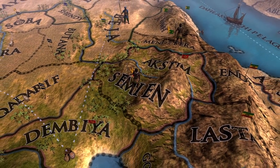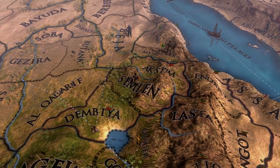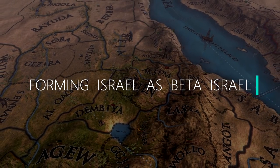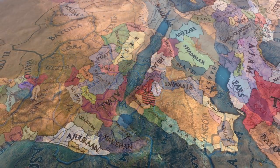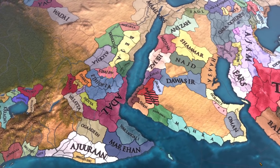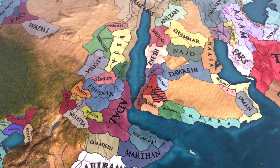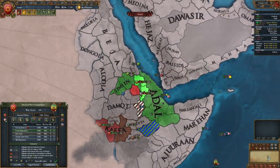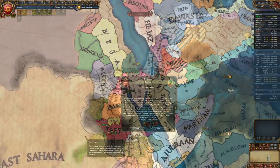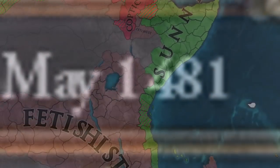Hello strategy gaming enthusiasts, my name is AlzeboHD, and in today's guide video we are going to form the new nation of Israel as the hidden state of Simeon in EU4. Simeon, also known as Beta Israel, is a tiny and impoverished releasable vassal nation of Ethiopia. But with the strategies of this guide, you'll be able to declare independence, end the exodus, and retake the Holy Land in less than 40 years.